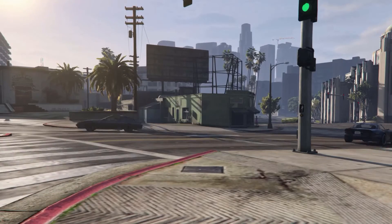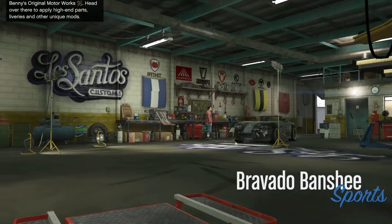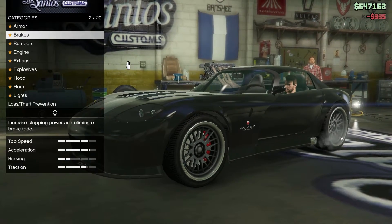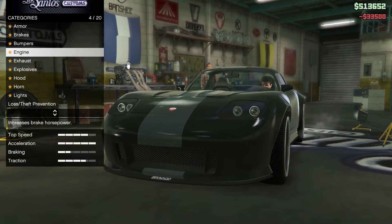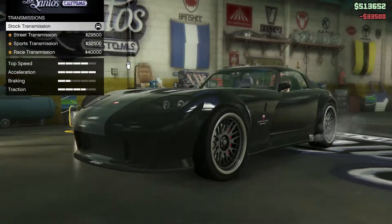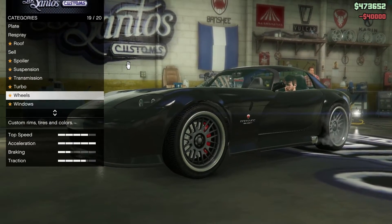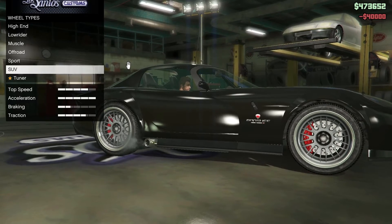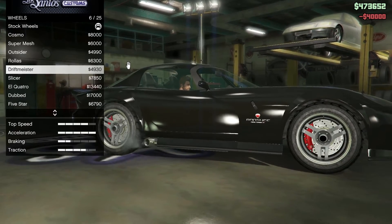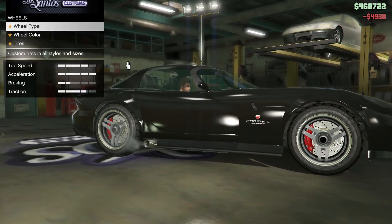So make sure you get one of those and then bring her down to Los Customs. This is the easiest part — you actually really don't have to do many customizations, to be honest with you. I do just a few things: I upgrade the engine to the max, I leave the suspension stock, I make my transmission the best I can, and I change the wheels to tuner. That's pretty much it. I'm sure there's probably more I can do and other ways to make your car drift-worthy.